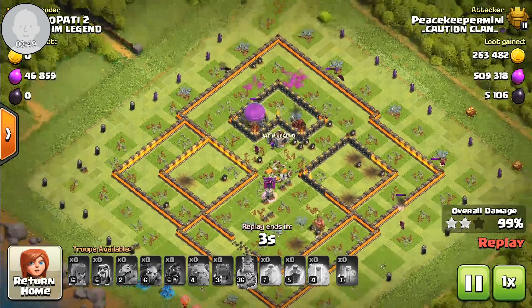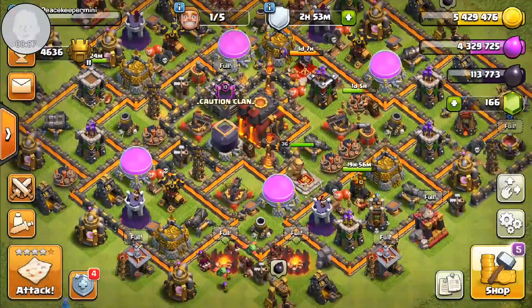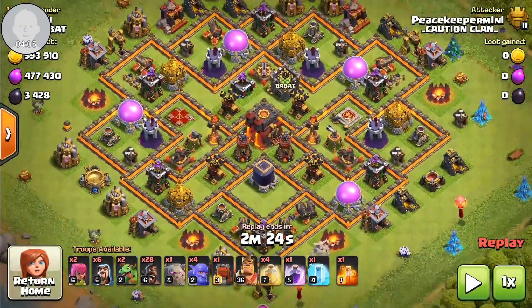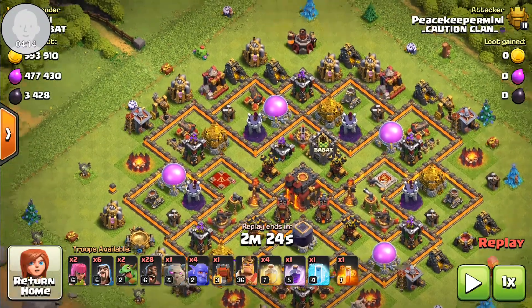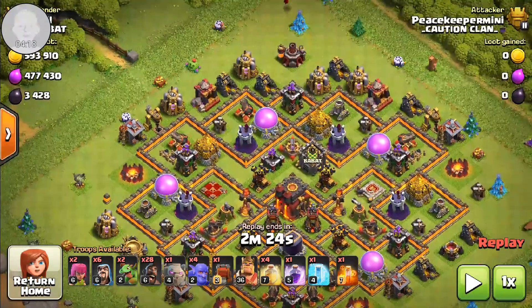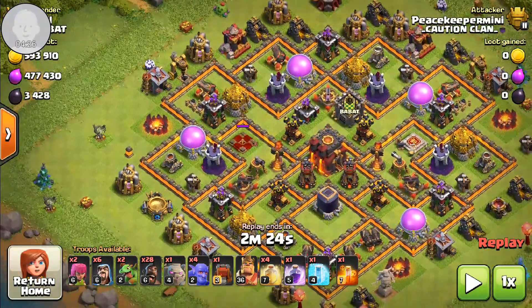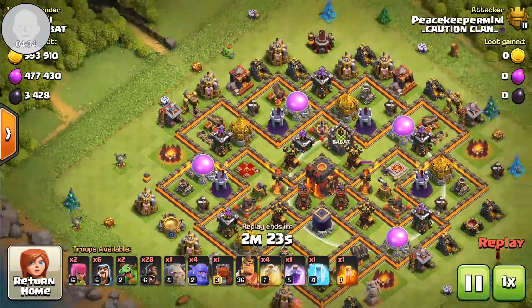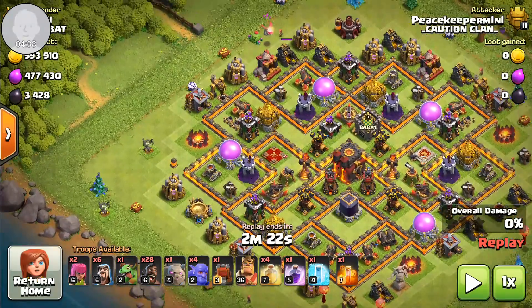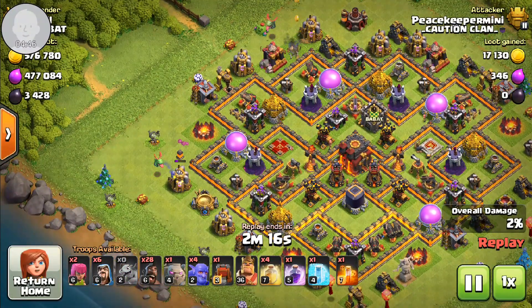The next army I have is me using them with bowlers this time. It's also max Town Hall 10 — two archers, six wizards, two baby dragons, 28 hogs, a golem, four bowlers, Valkyries, the wallwrecker, king, and queen with freeze and poison in the CC. You can see I still don't have a max queen, so you can see how strong this attack strategy really is. Again the queen is down, and there's an inferno tower and a single inferno tower in front of her.